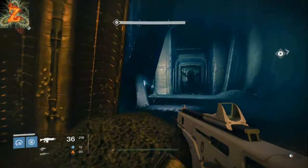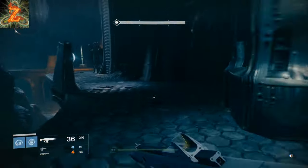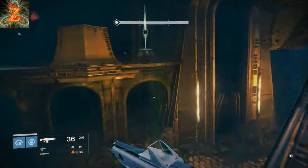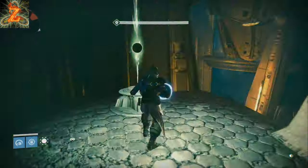All right guys, so it's come to my attention that some of you might have problems finding the orbs to unlock the doors. This is the first door — you have to find two of the orbs. The first orb is located on the left side if you're looking away from the door, or on the right side if you're looking at the door, right up top here.